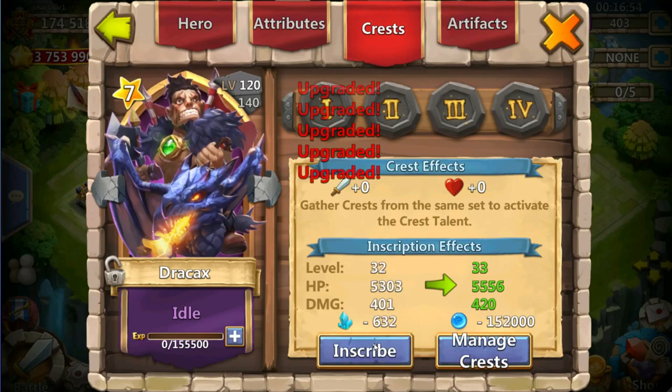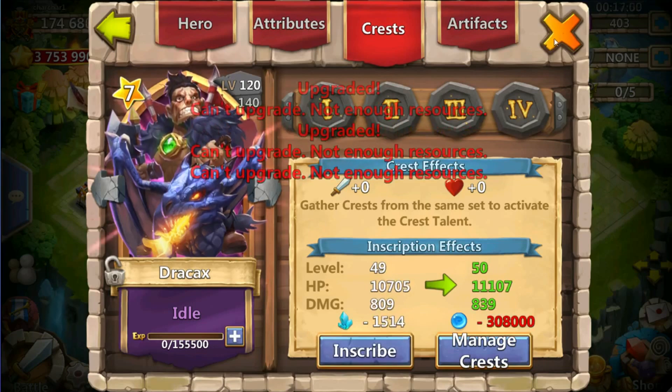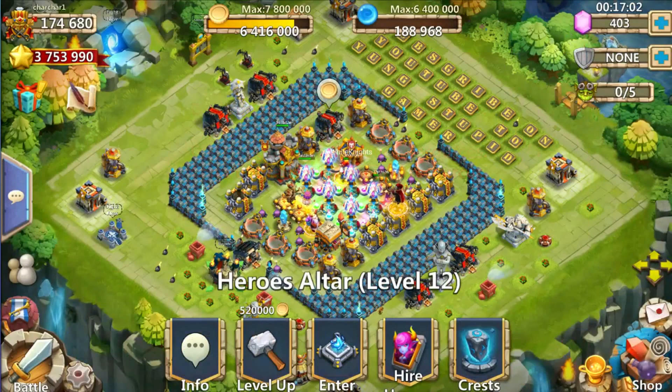We need to get all the way to inscription level 80, because that's definitely going to take a ton of mana — mana, however you pronounce it. I'll go ahead and get started, and I'll see you guys back whenever my vaults are full.